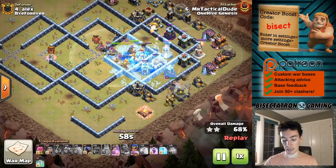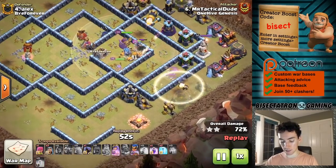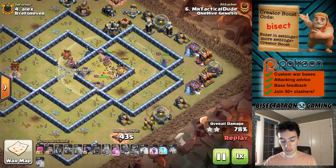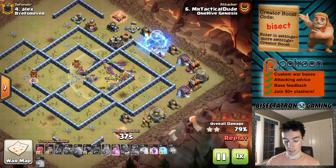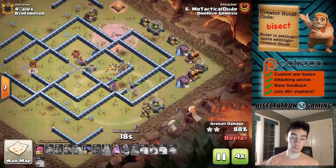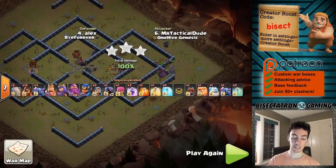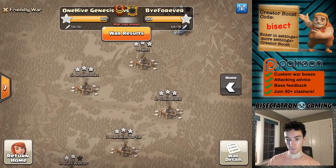A couple of ice golems came out of the log launcher. Also, these invisibility spells on the Royal Champion — something I made a video on about a week ago — is a great example here. She uses it to bypass those skeletons, a very nice decision. She continues on, hits the ability, takes out pretty much the rest of the defenses, and what's left in the core has the queen, warden, and a couple of super wizards to finish off the base. Also a headhunter and two spells. The rage and freeze got a little value on the Royal Champion, probably mostly for time. Very cool attack.